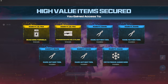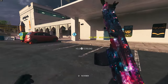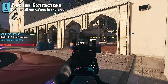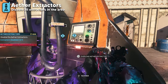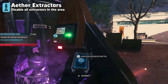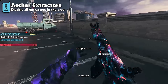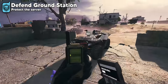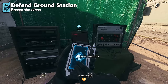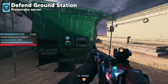Here is how to complete all the contracts in Modern Warfare Zombies, as it's the fastest way to get the items you need and find schematics. Aether Extractions will have three rockets that land, protected by mercenaries — kill the mercenaries and destroy all three rockets within the time limit. A helicopter will come and deploy more mercenaries mid-contract. The Defend Ground Station contract has three seismic reactors you interact with, then upload data at a server while defending it from mercenaries for a given time limit.